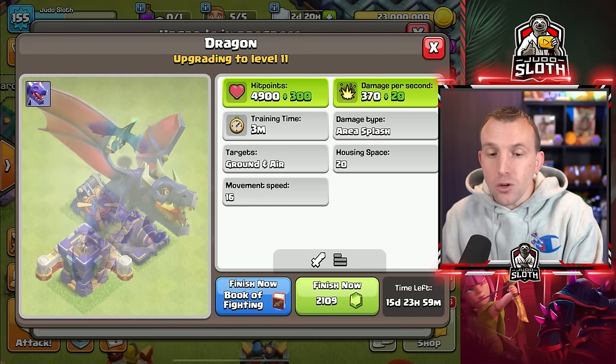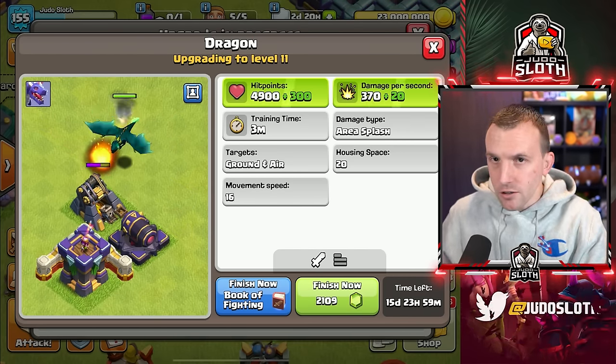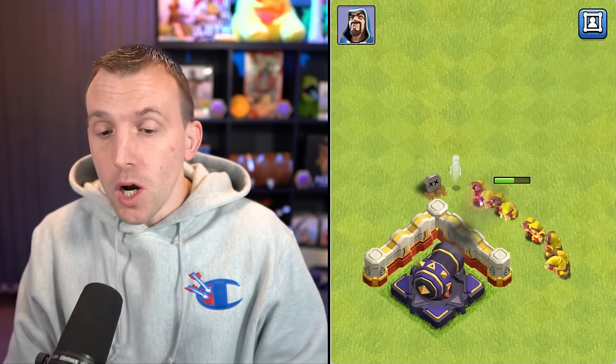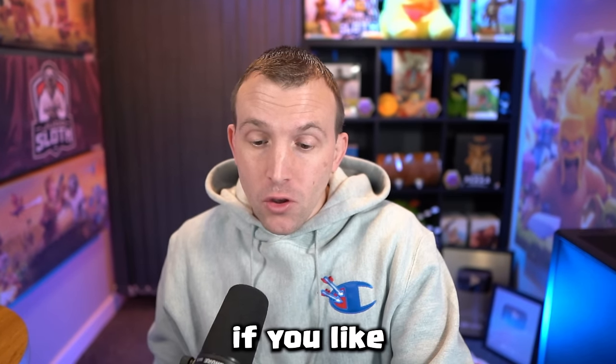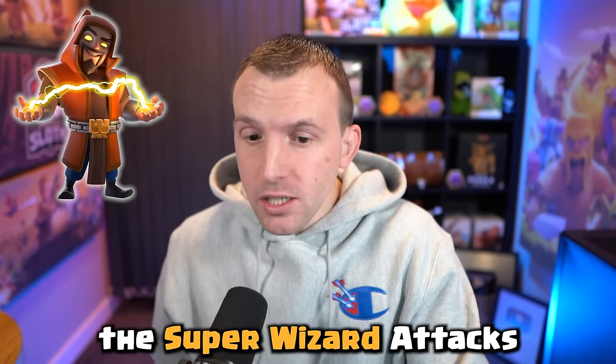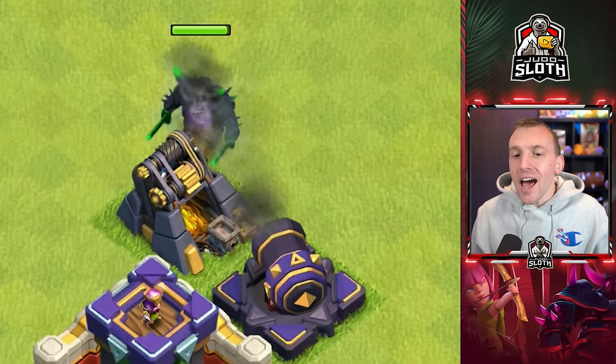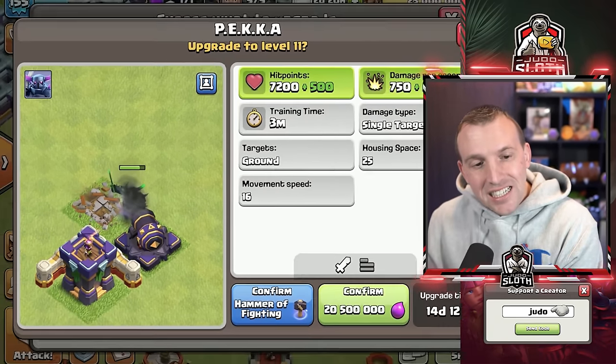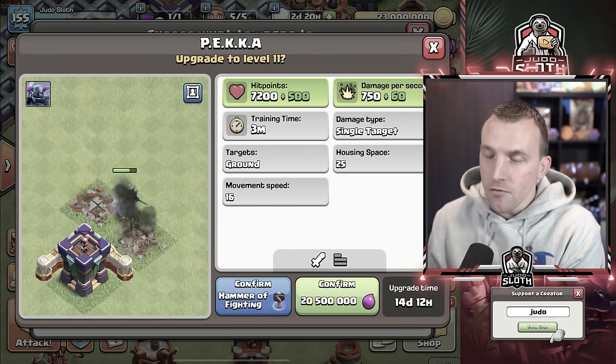The Wizard gets a new level, but personally not one that I am going to upgrade immediately. You might decide to if you like the Super Wizard attacks. And as good as the P.E.K.K.A. looks at level 11, she might end up being one of the last upgrades that I do — there are just better options at Town Hall 16.